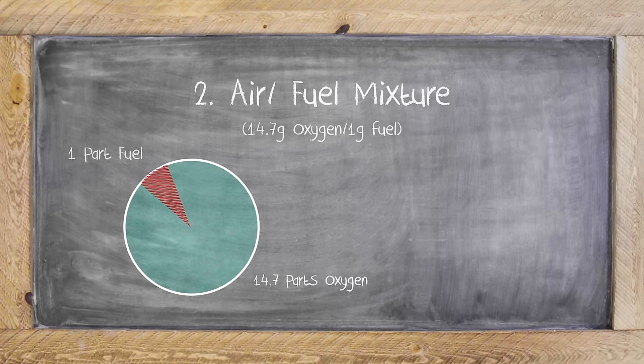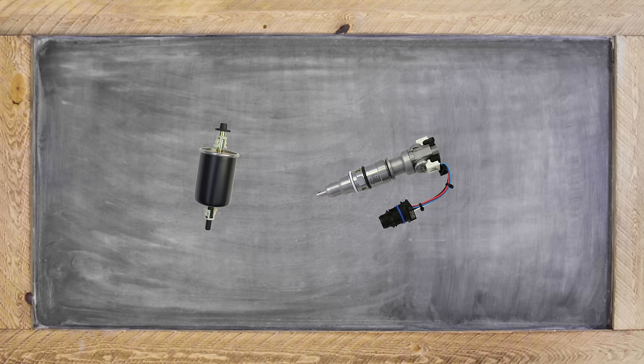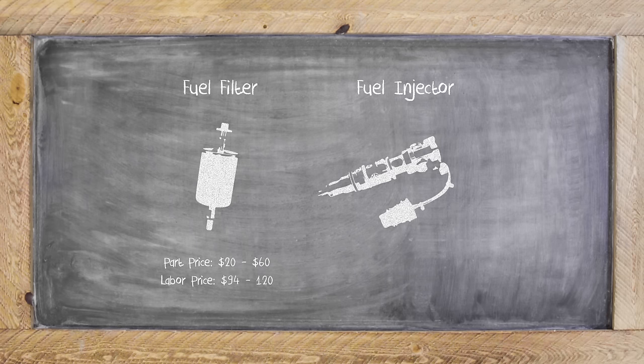Second, it could be on the fuel side of the mix, usually related to a fuel injector or a fuel filter. Between the two, we suggest changing the fuel filter first because it's usually a cheaper fix — around $20 to $60 without labor. The injector is electric and more complicated, and can cost anywhere from $600 to $1,100 for parts alone.